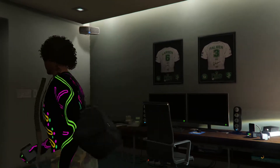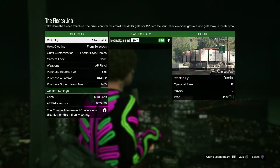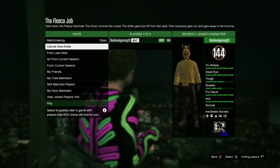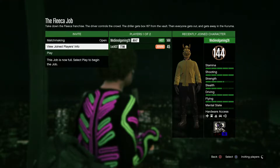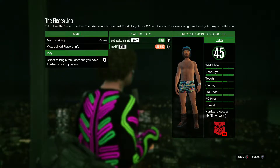Once you do that, you're gonna start the Fleeca Bank Heist finale and put the clothes on — not player-saved outfits, but the regular outfits that they give you. All you have to do is start up an outfit, whatever outfit you want, and once you start it up make sure you are the driller, because the driller does have the duffel bag.